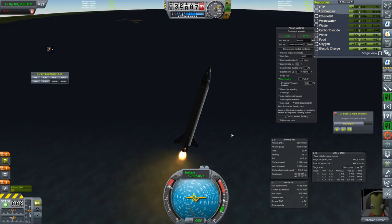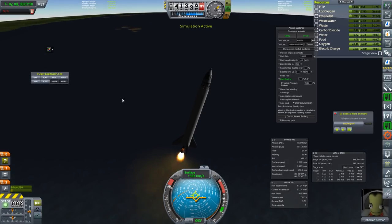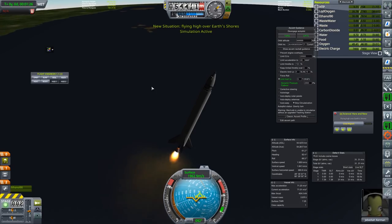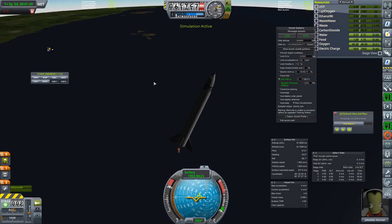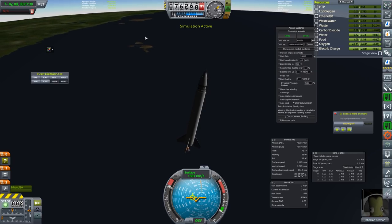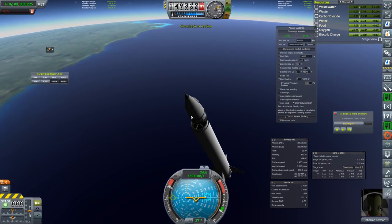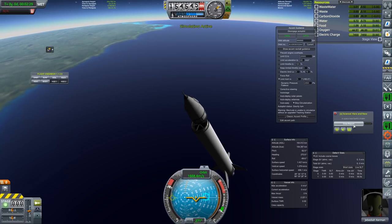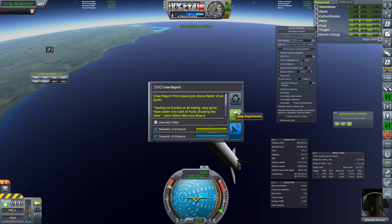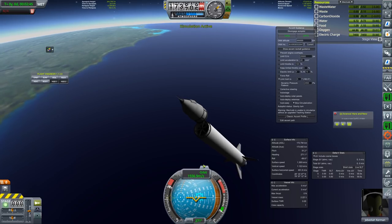We're about to burn out the first stage. Our apoapsis is going to go into space, which is good because we'll want that for milestones to get us more money. Fuel out. At this point we can wait until we leave the atmosphere. As we hit space, we've just separated — that's not the rocket breaking. Things are moving apart, but we do get a crew report here for 2.3 science. In a live vessel environment we could try to bring other science back with us.